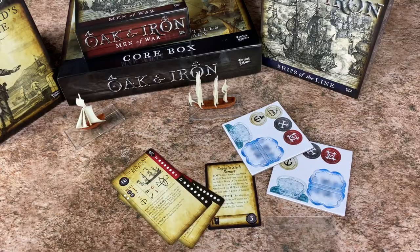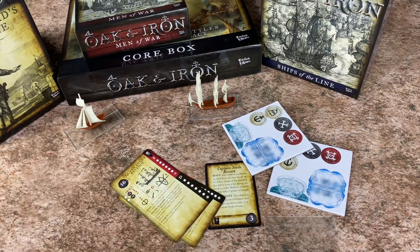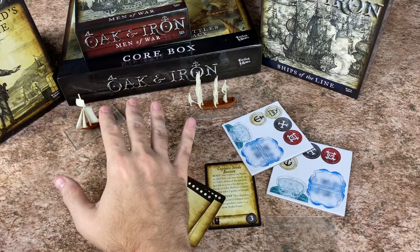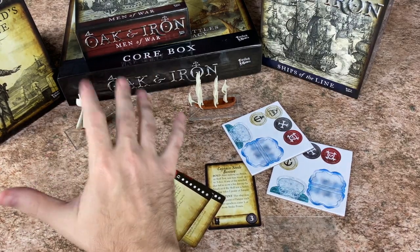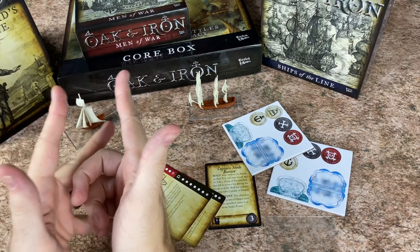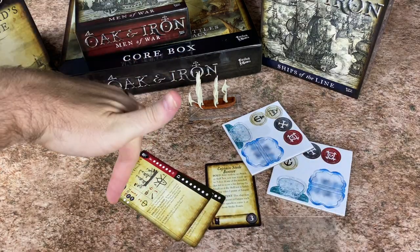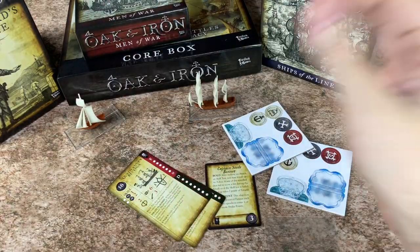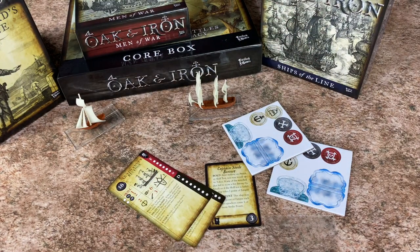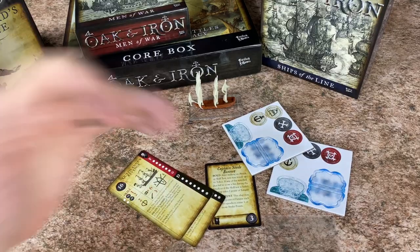That's Oak and Iron — just a quick look at it. I'm hoping to get this to the table and get some games in soon. It looks really fun, and as far as rules go, it doesn't look too rules-heavy, so it's a lot more approachable. If you're a fan of games like Armada and X-Wing and you've been looking for something with a pirate flavor to it, this might be for you. Definitely check out Firelock Games and their most recent Kickstarter for Blood and Plunder. Big thanks to Firelock Games for sending this out, big thanks to my patrons, and as always, have a great day.